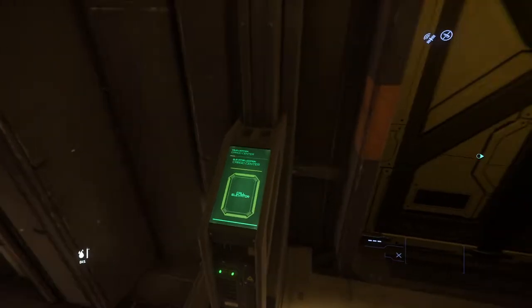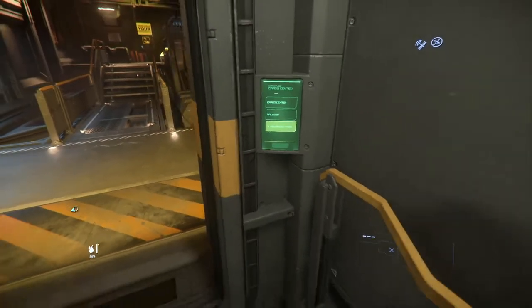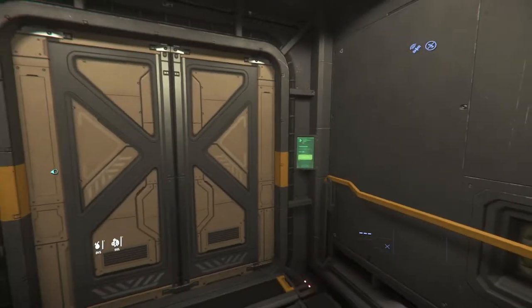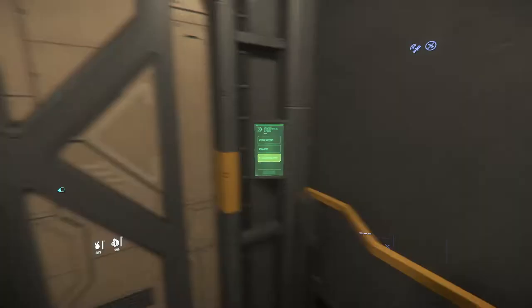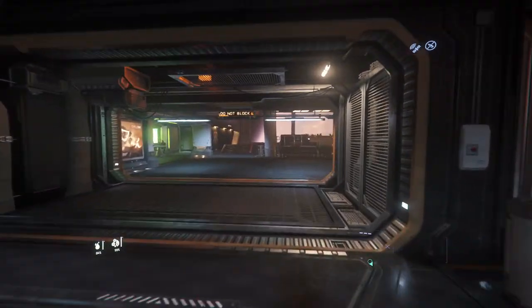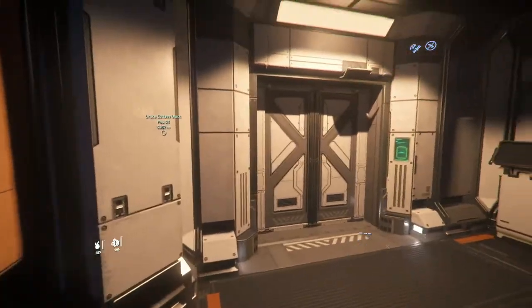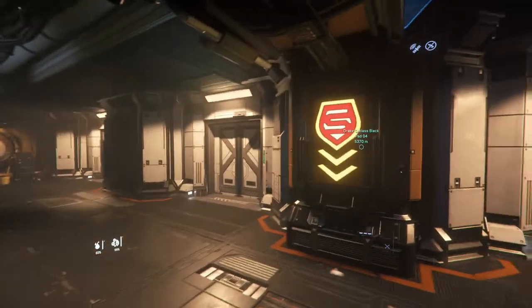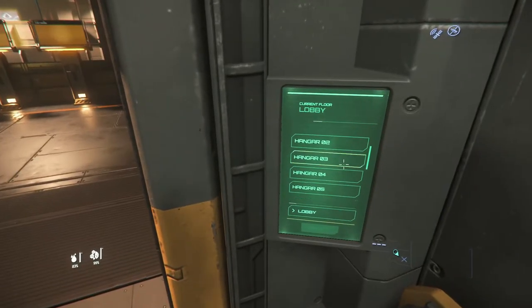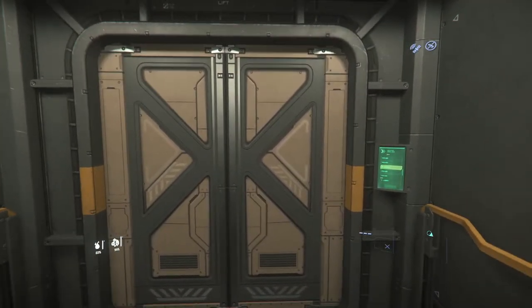Now the multi-tool and tractor beam are on my ship. We're going to go back down, take the elevator ride back into the main part of the station, and back to the hangars. You can use the consoles to claim your ship — mine's on pad four.